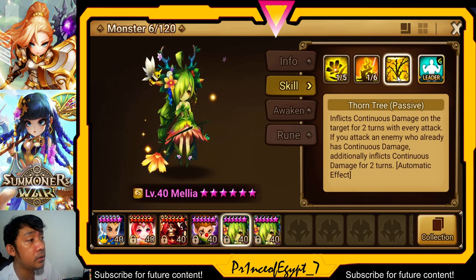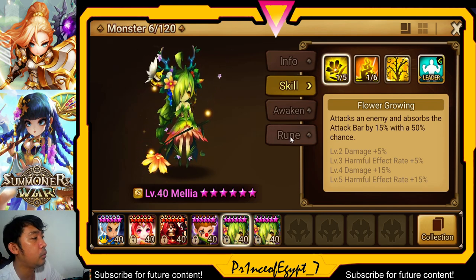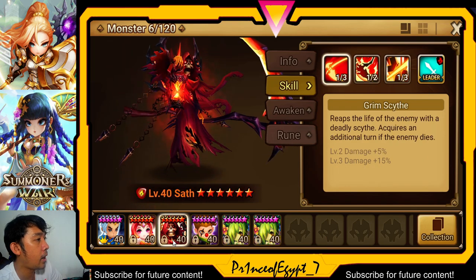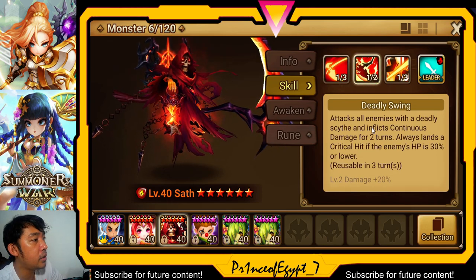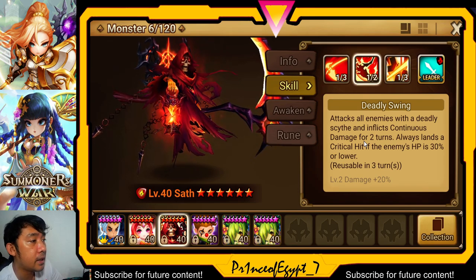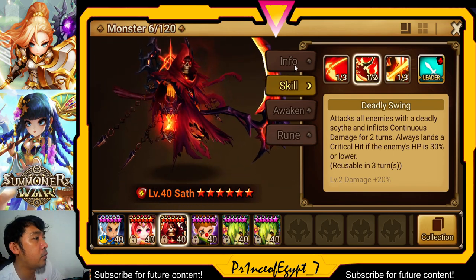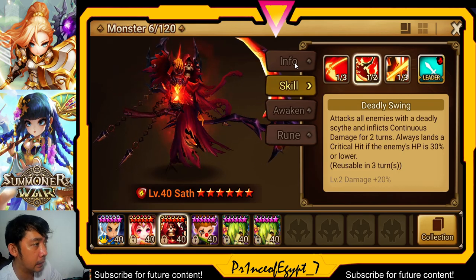Every attack the Dryads make will inflict continuous damage — their Skill 3 inflicts continuous damage on the target for two turns with every attack, including the boss and the mobs in the initial stages. Sat has the same role: he attacks all enemies with Deadly Sight and inflicts continuous damage for two turns, and always lands a critical hit if the target's HP is 30% or lower.